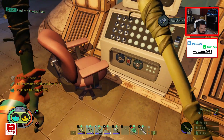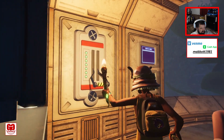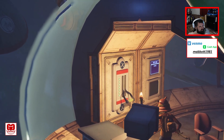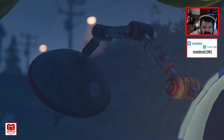Bandages — that's good. Oh, what do we got here? What'd that do? Rebooting — surveyor scanner. Tell me that opens up that lab door. That's what I needed.